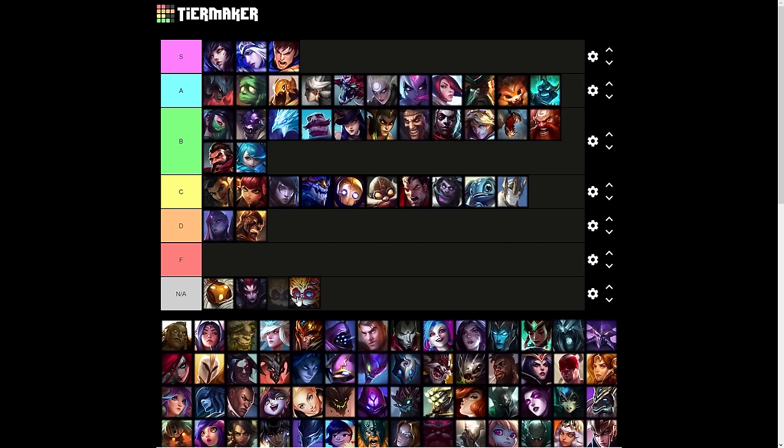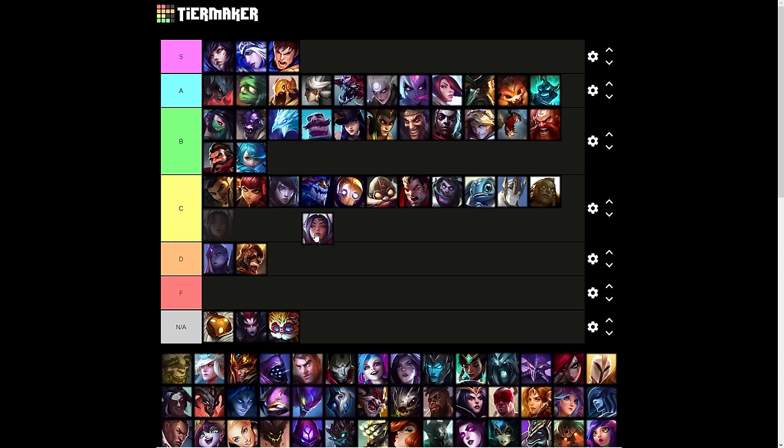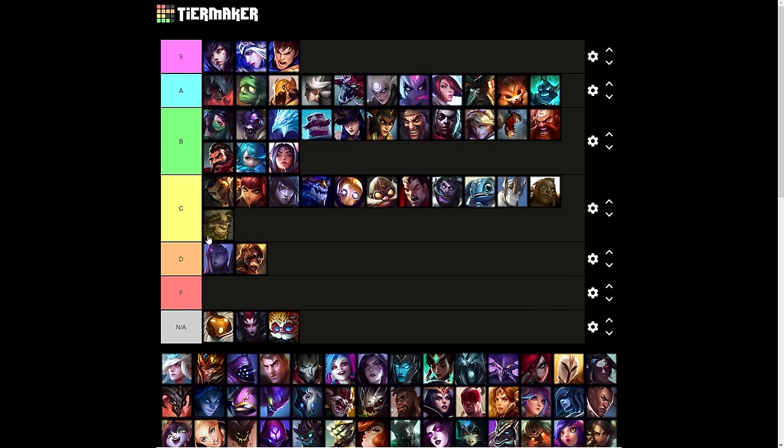Heimerdinger is Not Applicable since it empowers his existing abilities and doesn't really make anything else better. Illaoi — on her it is the most destructive force of nature you've ever seen in your life, but she really relies on being a punisher champion and heavily depends on the enemy team making a mistake. So I'll put her in C tier. Irelia is B tier — if we include the Q resets and the fact that it's effectively a zone control ability, it's really good. Ivern is C tier — Daisy is inconsistent, summons are always like that.